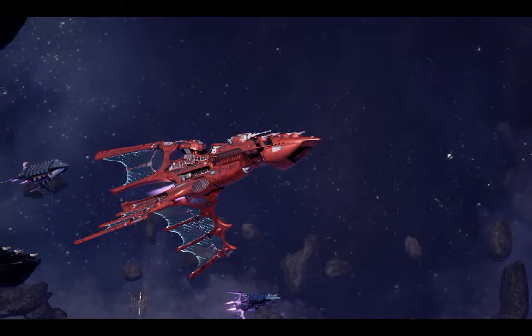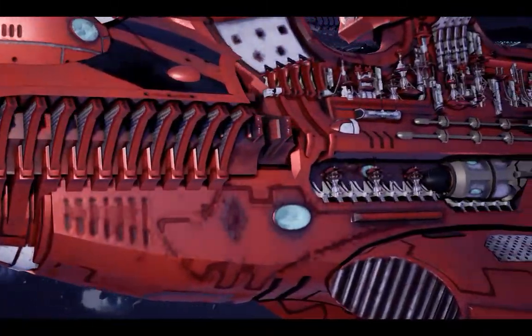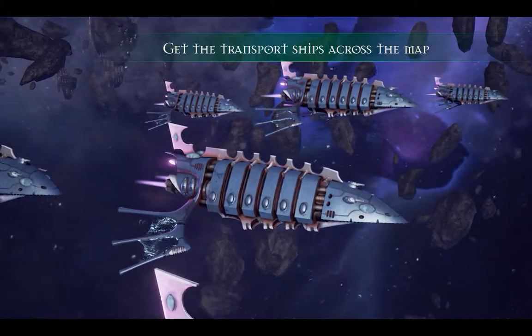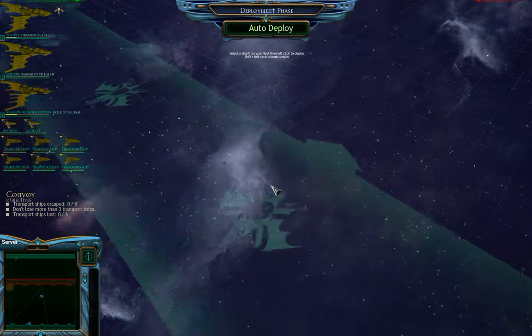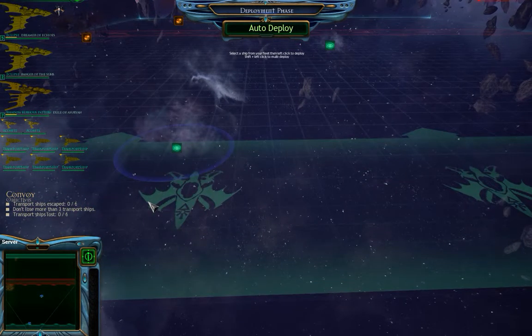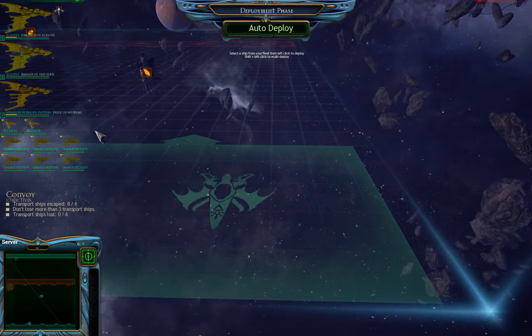I have to get my transport ships — those are the little ones at the back. Eldar ships are fragile and have awful fields of fire, so these ships are not going to be durable in the slightest. But they're really, really fast.